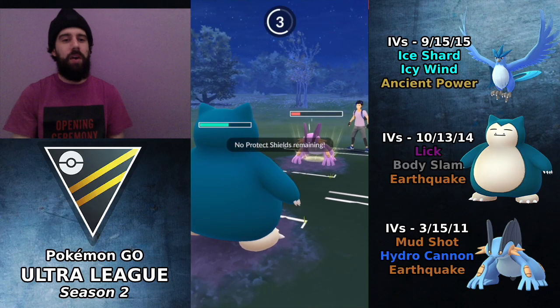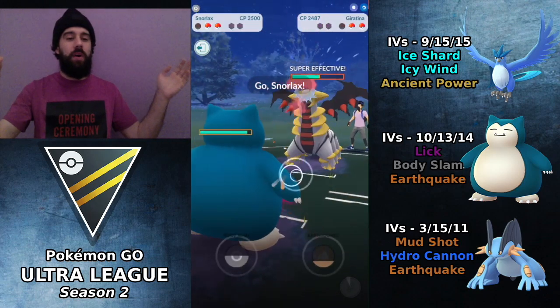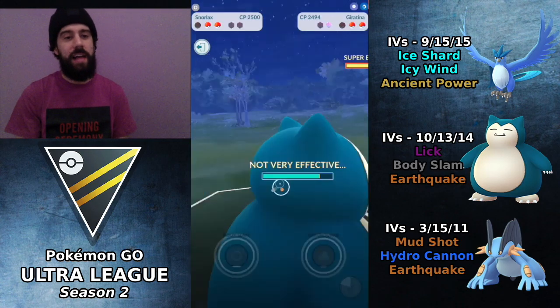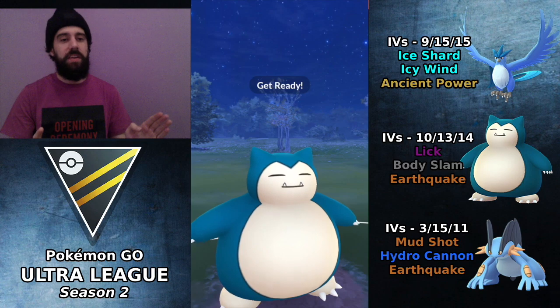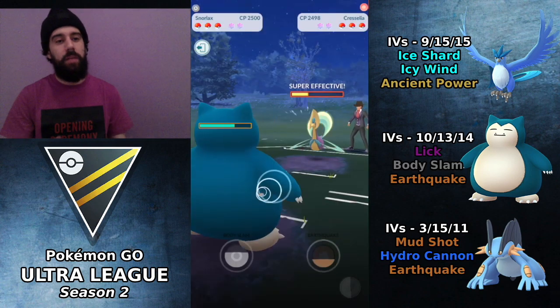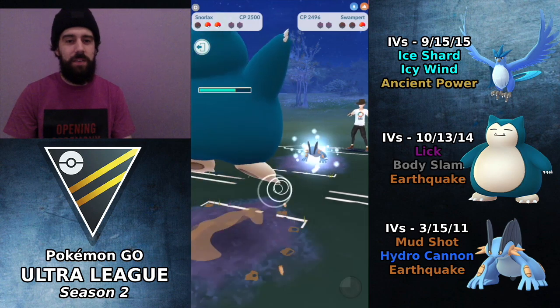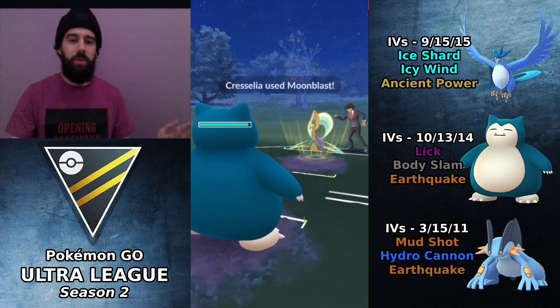Swampert's gonna throw that Earthquake at the big boy, big thick boy. The big boy is here — the big wall. Switch into the big boy Snorlax. Snorlax really don't care right now and I bring in the big boy again. Big boy Snorlax is going to town here. We're gonna lick this thing down. This whole video has been about big boy Snorlax.